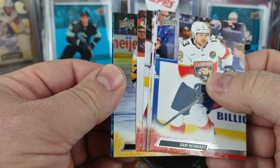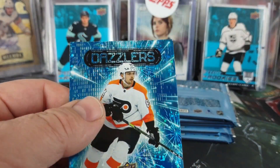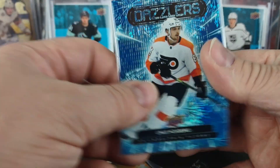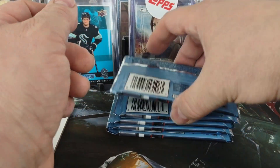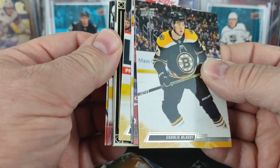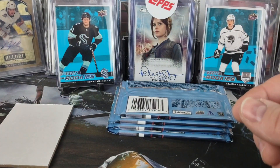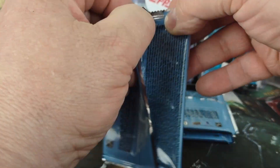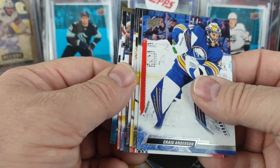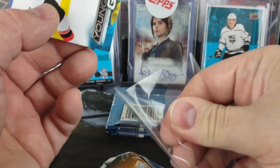Dazzler — Linus Hogberg. Just like all the other inserts, the majority of them are all rookies. We got the portrait rookies — and another portrait rookie right here, Hayden Hodgson. Another Young Gun, this might be the last one — Riley Walsh for the New Jersey Devils.